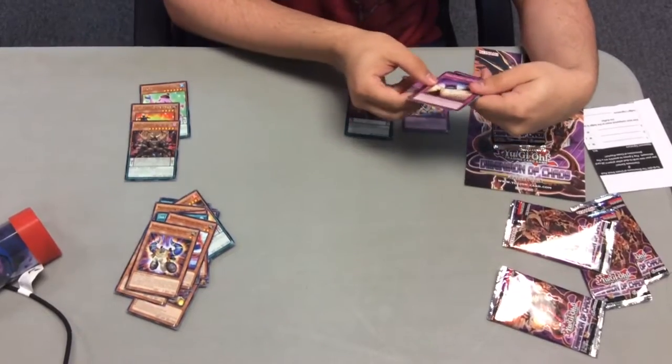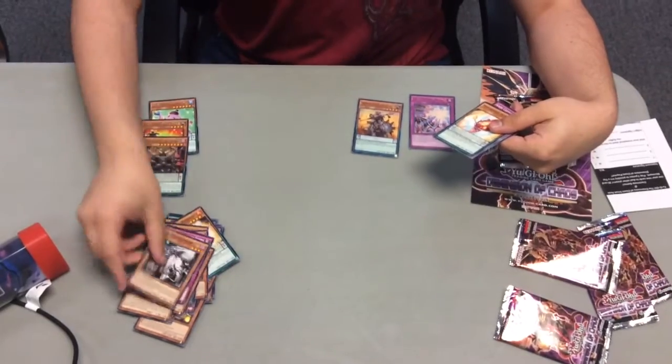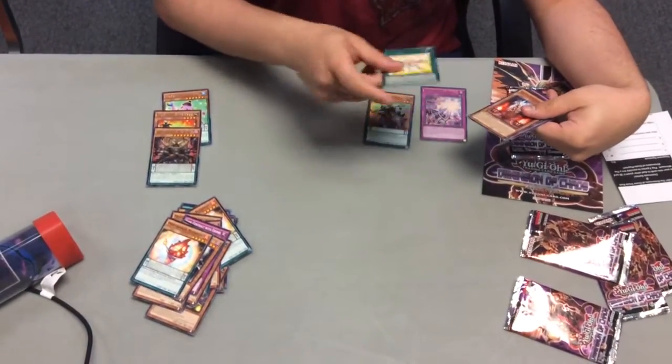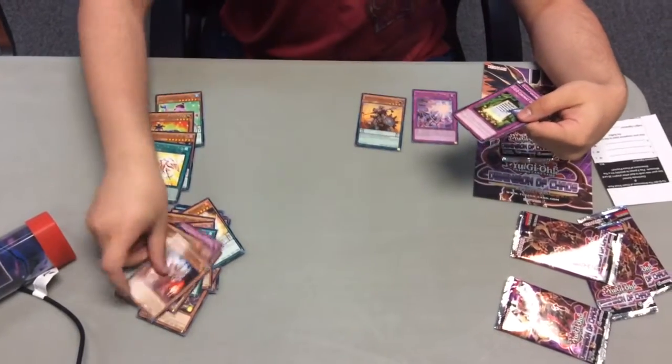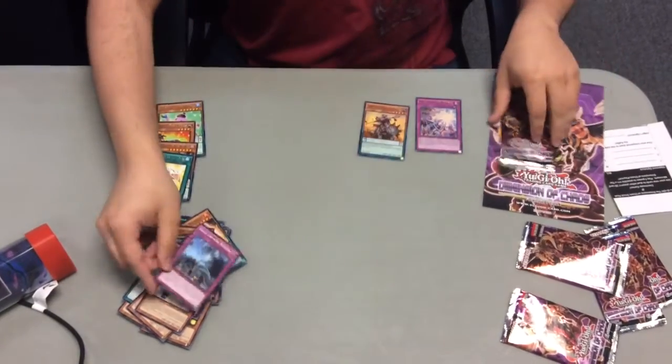Settle Horns, Dark Contract with Errors, Dr. Frankenderp — that's one of the short prints for this set. Sweet. Plush Fire, Rank Up Magic Raid Force — very nice, I need that for my Raid Raptors. Super Soldier Soul, Contract Change, Samurai Thief, and Kaiju Capture Mission.